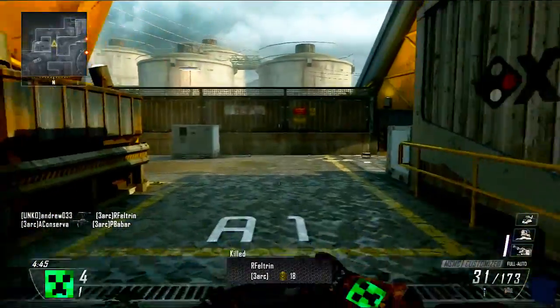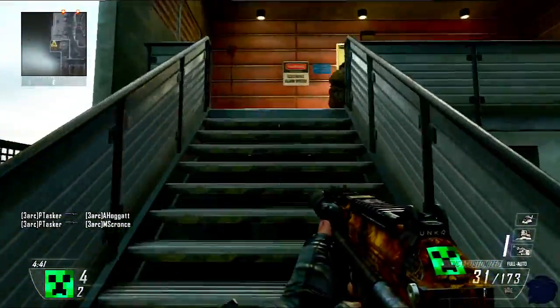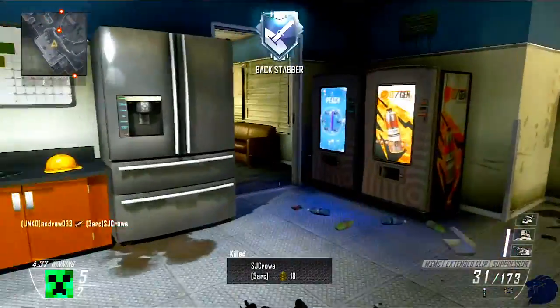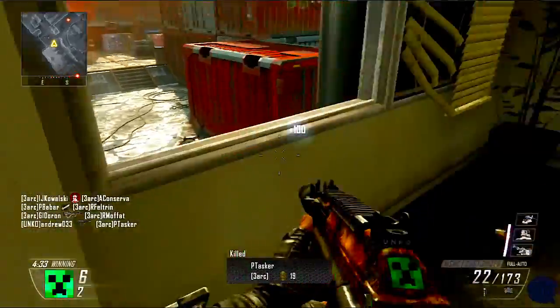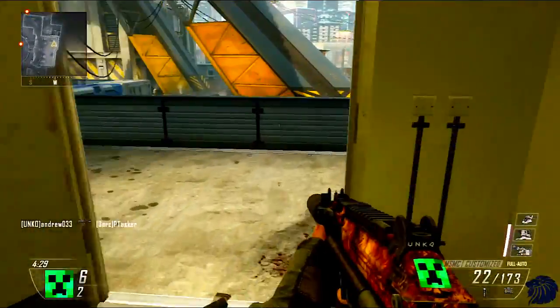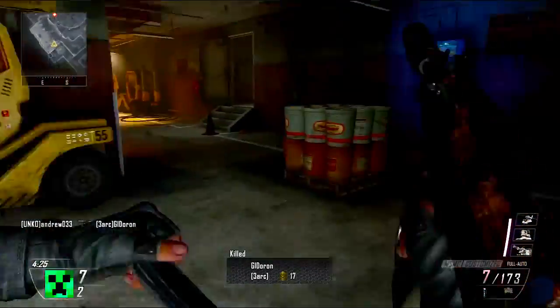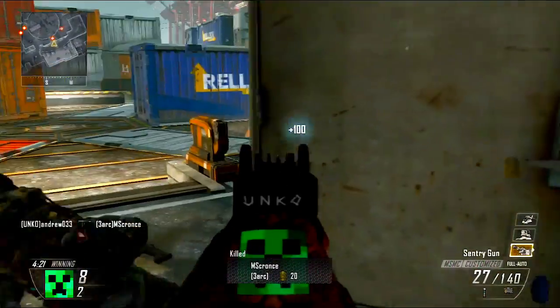We're going to go with the MSMC because I think this is the best SMG. I'm going to put a silencer and extended clip on this because it has a very fast rate of fire and you need extended mags because you don't want to be reloading all the time. We need a suppressor obviously because it's going to be stealthy and silent. We're not going to use a secondary because your main primary is going to be very strong in this class — the MSMC is all you really need.